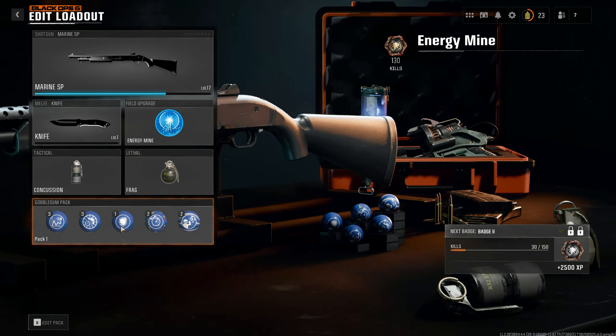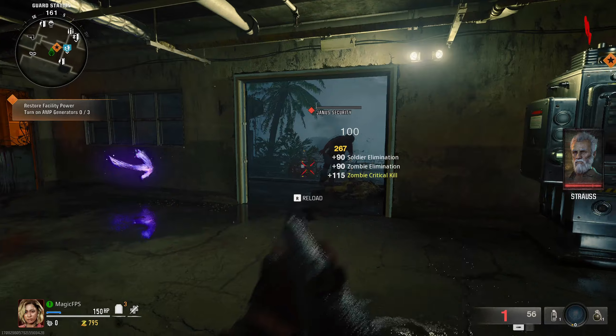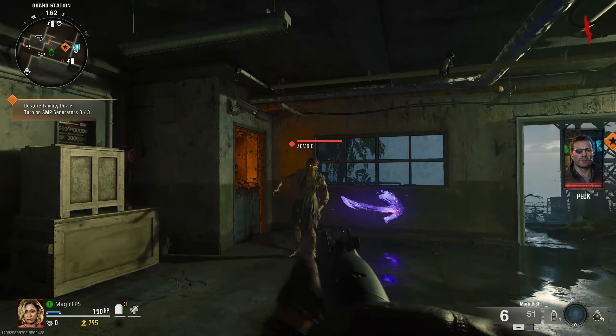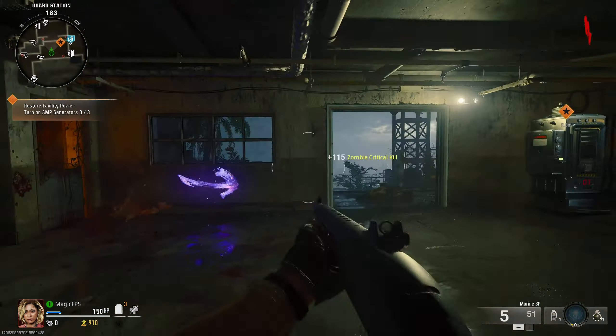Right when you start the round, go ahead and kill all the zombies, start up the generator. You're going to want to build up as many points as possible. Once you have some points built up, you want to go over to the Gobblegum Machine and try to get Free Fire out of it. You may not get it the first try, that's why you wanted to build up some points.